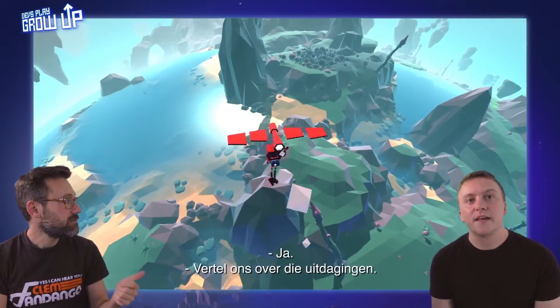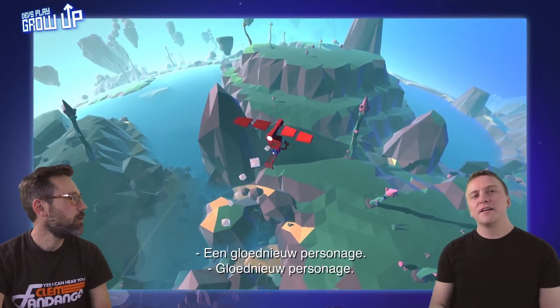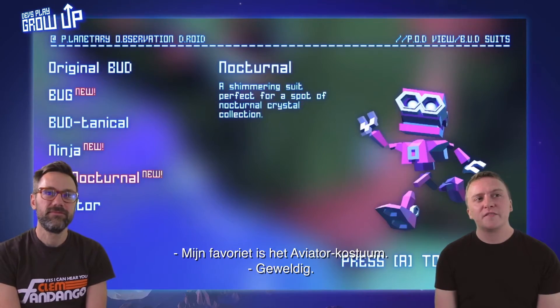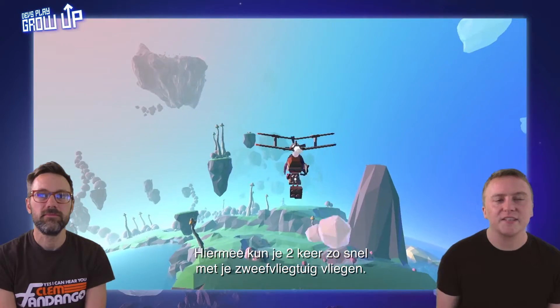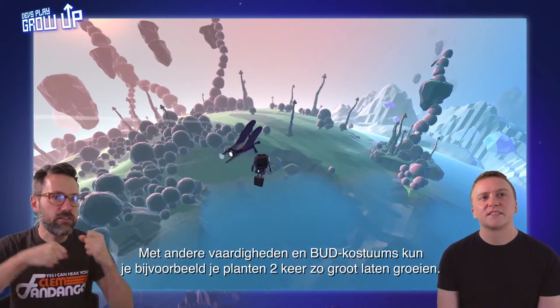We've also got Challenges. Tell us about Challenges. Challenges in the world can be found — these are actually given by Pod, a brand new character. All the Challenges will actually unlock Budsuits for you to try. My favourite being the Aviator Suit, which actually gives you another ability to use the glider twice as fast — gives you a little propeller. We've got other Budsuits that come with abilities, like a gardener one that grows things twice as big.